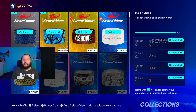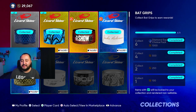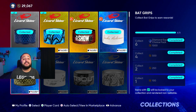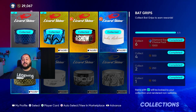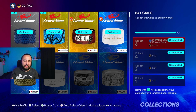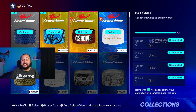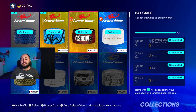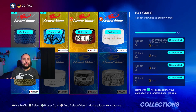Let's say you buy a diamond bat grip for 9,000 stubs and one gold for 3,000 — that's 12,000 stubs invested. If you pull something worth 15,000, you still profit about 3,000 to 4,000 after selling. But the big home run is pulling something worth 30,000 or over 20,000 stubs so you really make your stubs back and then some.